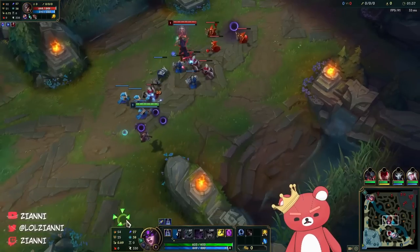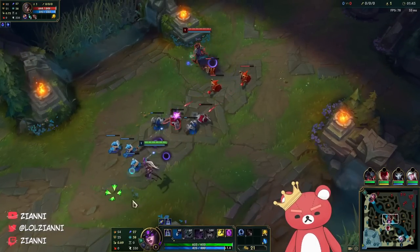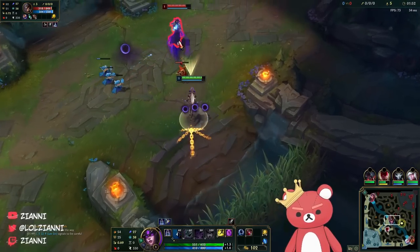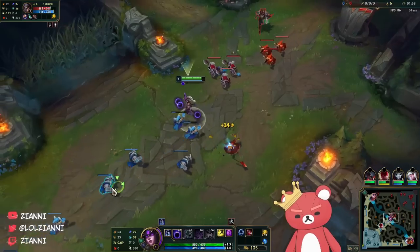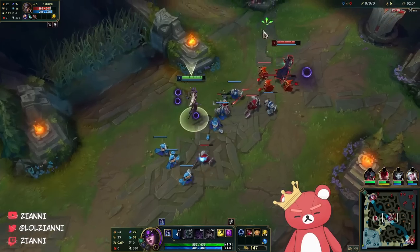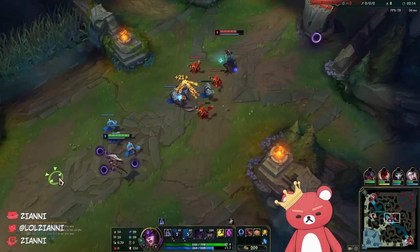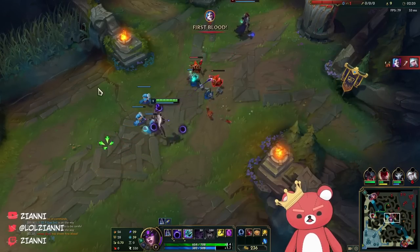Starting the gameplay footage. Bro is sidestepping everything. Not a bad trade — 140 for 70. I have to push my wave hard here. I need to get this level 2 minion. I didn't get a Splinter off that. We're playing for an invade — I should have been playing on my high-elo account.